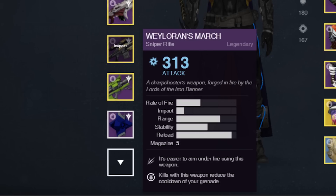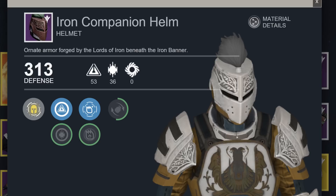Next up we have Way Lorne's March, ranging from 310 to 320, but sadly one of those high rate of fire, low impact sniper rifles. Then we have probably my favorite item — the Iron Banner helmet for the Titan — and my god, you look like one medieval badass in this thing.